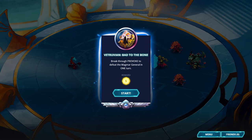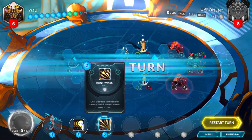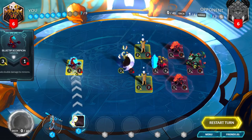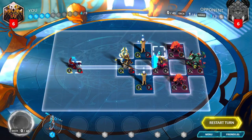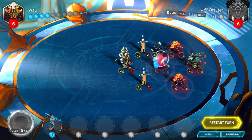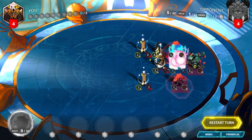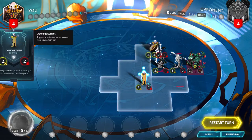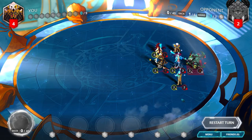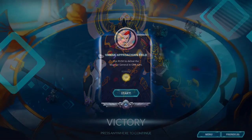Vanar, Bat to the Bone. Breakthrough provoke to defeat the Magmar general in one turn. Start by playing Bone Swarm on the enemy general. Then put Astral Phasing on your Blue Tip Scorpion to get it flying and bring it over in between an Orb Weaver and a Rock Pulverizer to destroy the Primus Shield Master. Move 2 forward with your general and place Frostbone Naga in between the Rock Pulverizer and the enemy general.